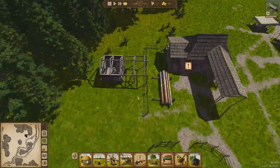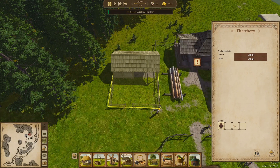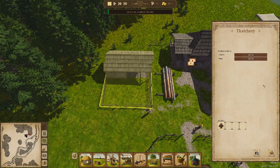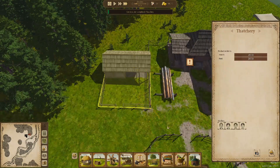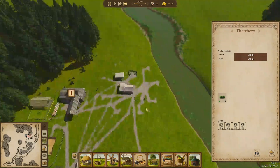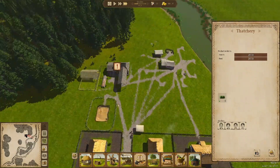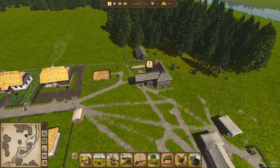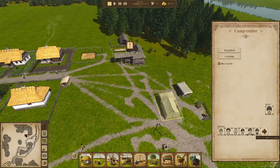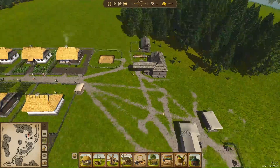The thatchery is going to be built now. We can set wages to 50% for women since the men are doing the building work. We can hire four women in there. They'll start collecting reeds from the water's edge and drying them out into thatch. Now I can fire that forestry person and put them on to get more wood coming in.